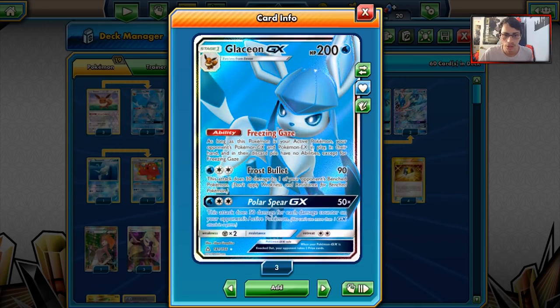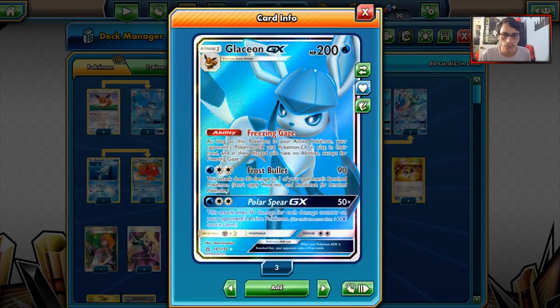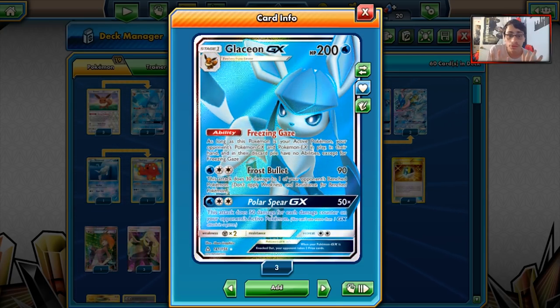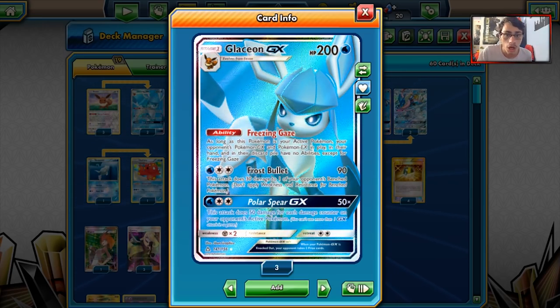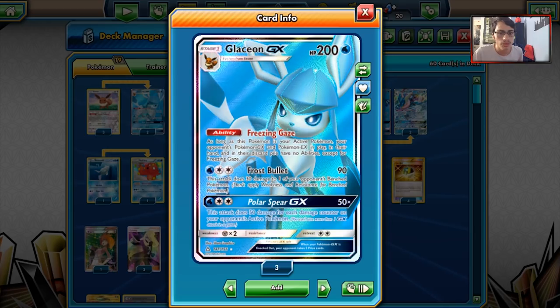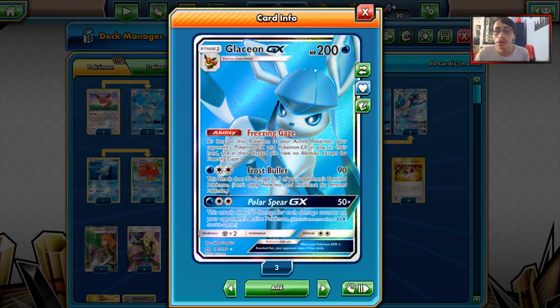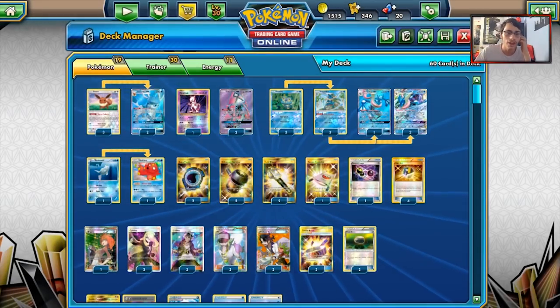Glaceon also has some good attacks that combo very well with Greninja. Frost Bullet costs Water and Double Colorless for 90 damage and also puts 30 on one of your opponent's benched Pokemon — very powerful for softening things up. And then Polar Spear GX does 50 damage for each damage counter on your opponent's active, which we can actually use as early as our second turn with Frogadier's damage in place.